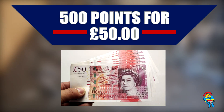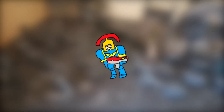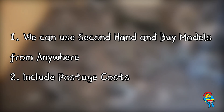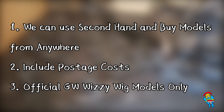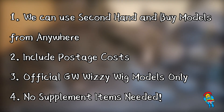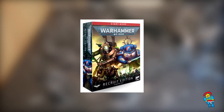Welcome back to 500 Points for 50 Pound. In this series we try to find ways of making a somewhat viable 500 point list for equal to or less than £50. If you're new to the series, here's a quick overview of the rules: we can buy models from anywhere, many will be second hand to save cost, postage costs are included on online purchases, we use official GW models only with no proxying. Rules, codexes, paints, brushes and other supplement items are not included. If you want to find your army rules for free, you can use Battlescribe or Wahapedia.